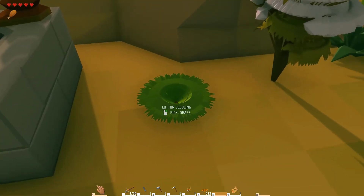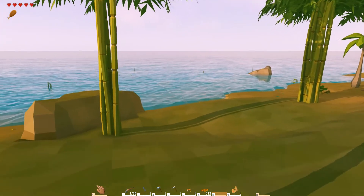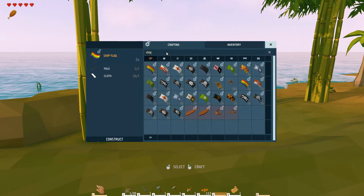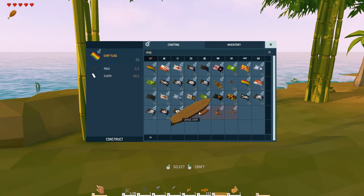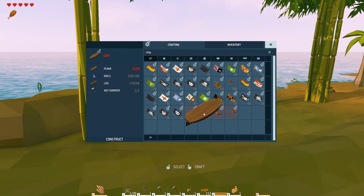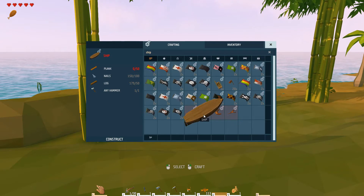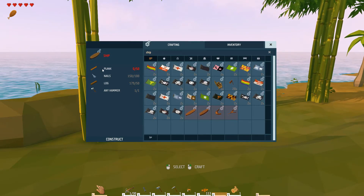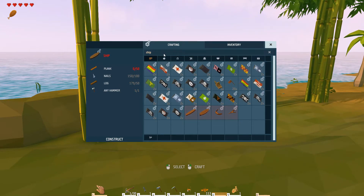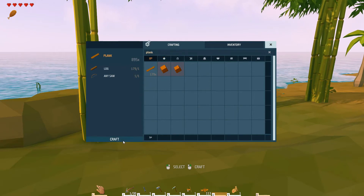Growing the cotton and turning that into cloth is probably one of the most time-consuming aspects. For crafting a ship, there's a small sailboat but we're going to ignore that. There are two types - a large ship and the ordinary ship - and we're just going to build the ordinary one. The regular ship is perfectly adequate for what we need. First of all, let's make 50 planks - you make these in batches of five.